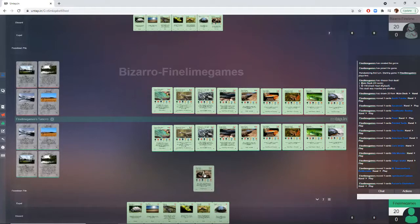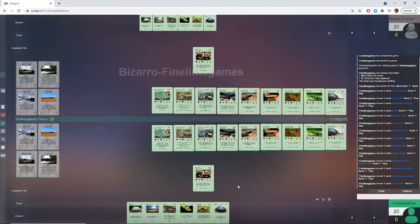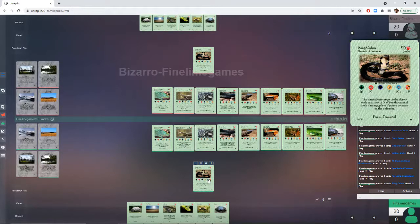Finally, we move on to the boss of the Reptiles and Amphibians in this set — the King Cobra. Costing 25 food, 1 less than its counterpart the Lion. It is a snake with 16 health, 12 attack, 1 defense, 5 speed, forages for 2. The big thing on this one is its ability: this animal can attack the back row with an attack of 6, and when this animal deals damage, place 2 poison counters on the defender.